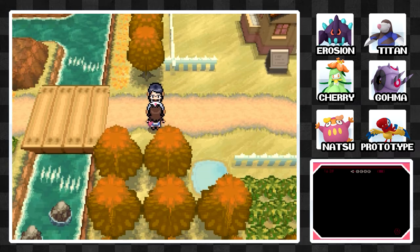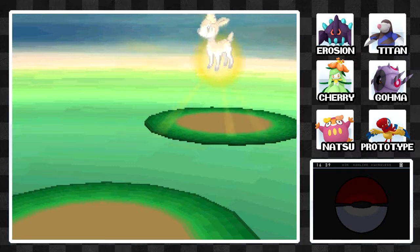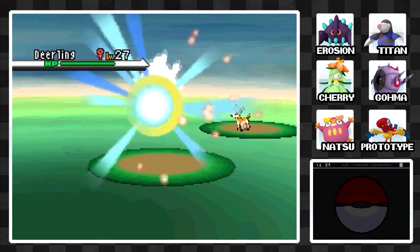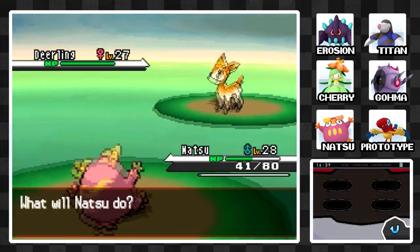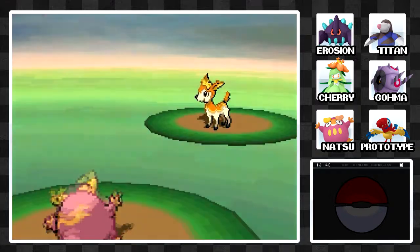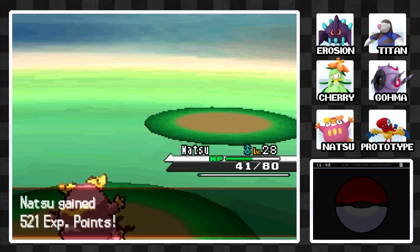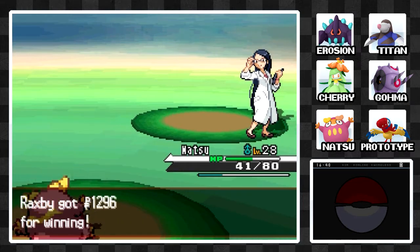I don't have a Deerling, but if you have one, definitely do that — it's quite cool. Here's the next scientist. Lots of scientists on this route, and they really like to use their X-items on the first turn of battle and then attack. So if you can one-shot them, they offer no threat. Natsu should be able to do that with Deerling — and yeah, no issue. Another scientist taken down.